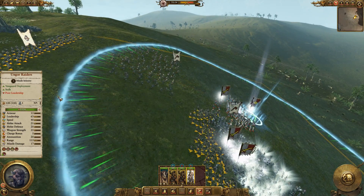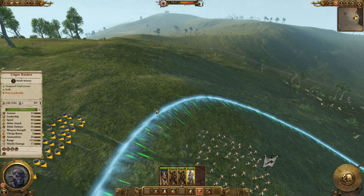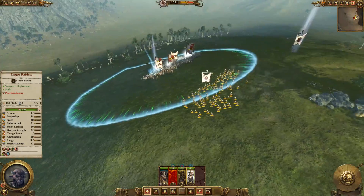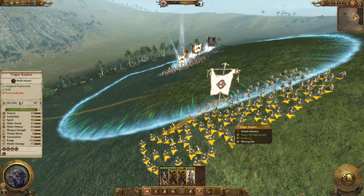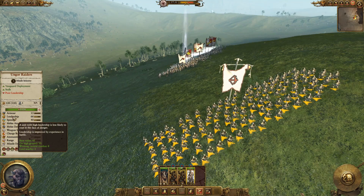One type of unit that this is a bit more useful for is missile units. On the high ground they'll be able to attack and still keep that leadership bonus. However, if they're shooting at a melee troop they're not really in danger of losing morale because they won't be taking any damage. If they're in a skirmish with another missile unit though, this could be quite handy.